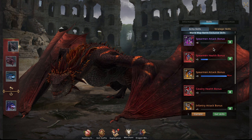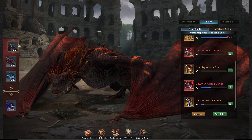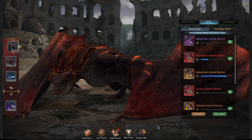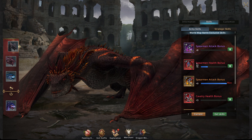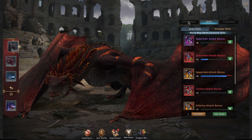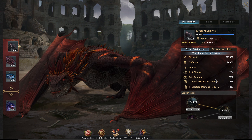Darkfire has six basic skill slots, and I've unlocked a seventh — but he starts with six. The seventh can be achieved through dragon blessings, which we'll cover in a moment. He also has basic strength, defense, agility, critical chance, and protection chance stats.